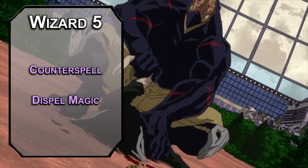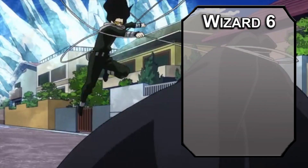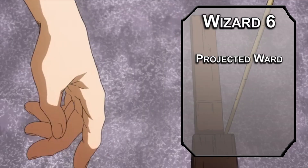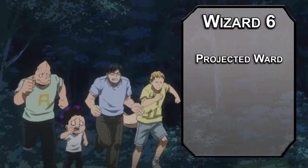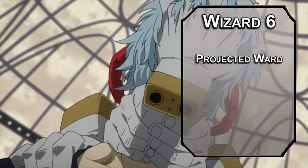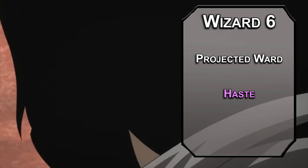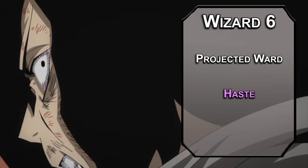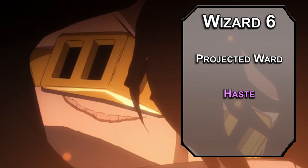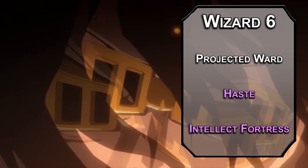Sixth level abjuration wizards become better chaperones thanks to Projected Ward, letting you use your reaction to send your ward to protect another creature within 30 feet, shutting down the enemy quirk before it kills one of your students. That would be a ton of paperwork — it's not like you care. But oh my god you totally do, you love those kiddos so much! For this level spell: Haste doubles movement speed, adds plus 2 to AC, grants advantage on dexterity saves, and an extra action to dash, disengage, hide, use an object, or make an extra attack — though after a minute of being a total badass, you need to take a round off. Intellect Fortress gives a creature resistance to psychic damage and advantage on intelligence, wisdom, and charisma saving throws against spells for up to an hour.